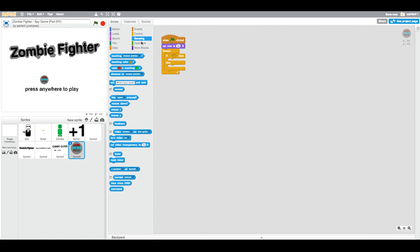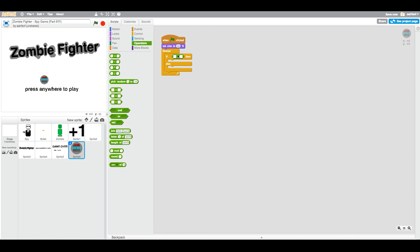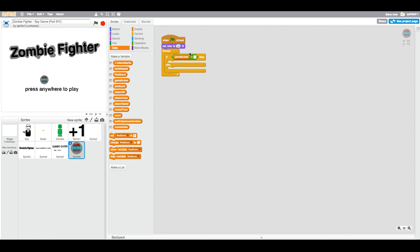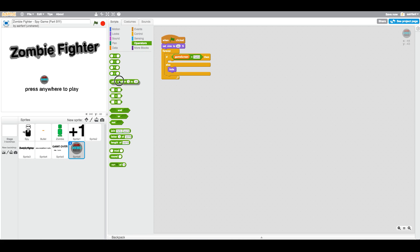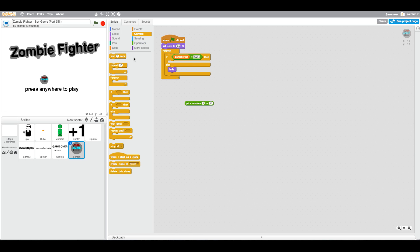Then go to Operators, choose the equal diamond block, and say if your variable game screen equals game then you're going to run your code. Otherwise, you don't want to run your game and you want to actually hide your costume. So if game screen equals game, then pick random — we want to wait and then put the pick random there. Let's say every 12 to 30 seconds. Then create clone of myself. This should be pretty easy coding.